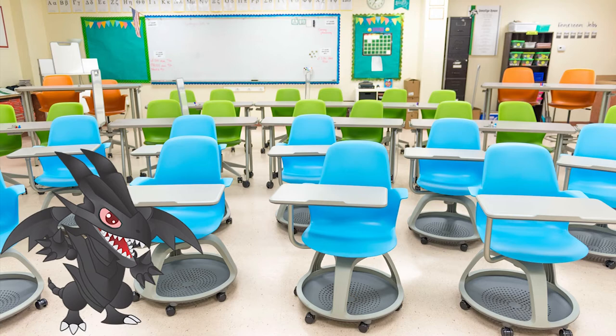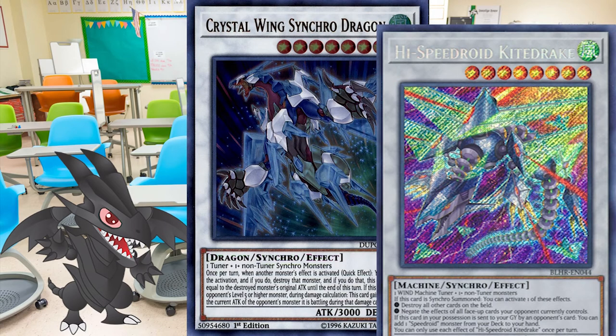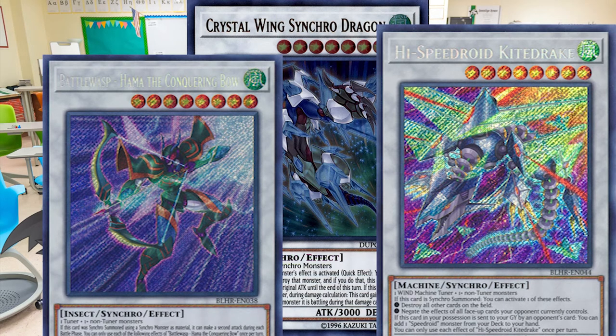Windwitches specialized in Synchro Summoning. The engine provides an easy way to bring out a level 8 Synchro Monster to the field. However, due to the restrictions of the cards, those Synchro Monsters can only be of the Wind Attribute. That line-up still has some noteworthy cards like Crystal Wing Synchro Dragon, Hi-Speedroid Chanbara, and Battle Wasp - Hama the Conquering Bow.